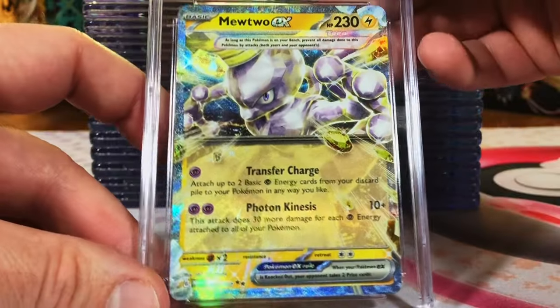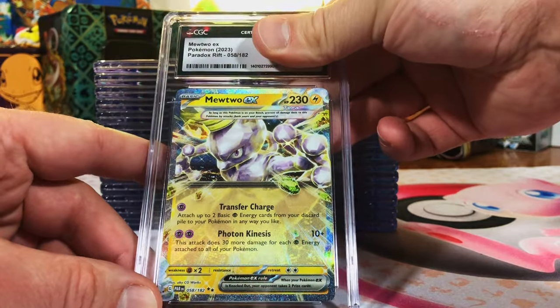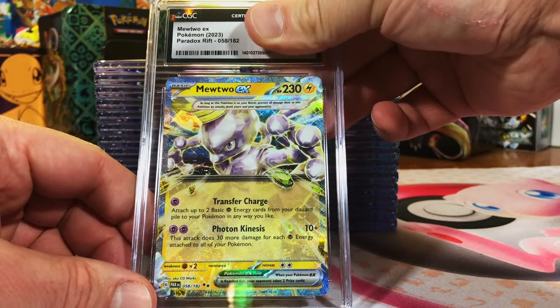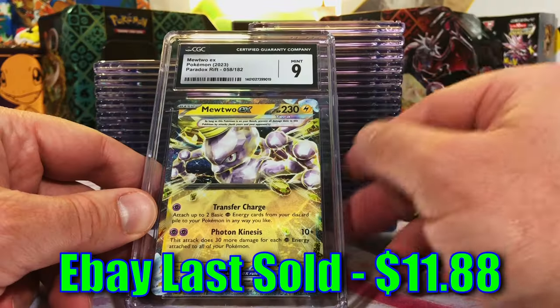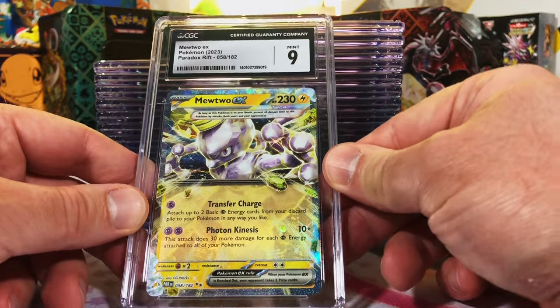Mewtwo EX. We've sent this in before to both companies, I believe. But I love this Mewtwo EX from Paradox Rift. Mewtwo's one of my top Pokémon. Looks like a 10. Mint 9. I still think it could have grabbed a 10, but hey, we'll take the 9. No problem.